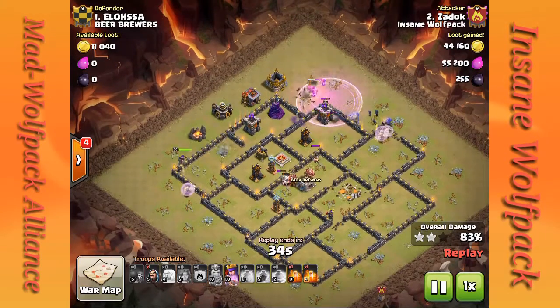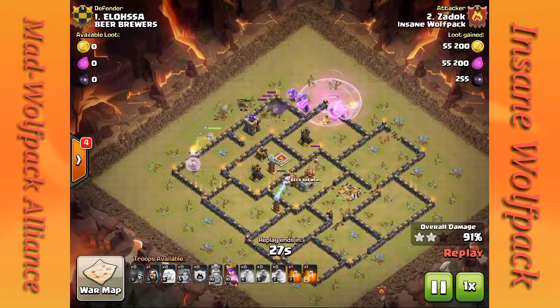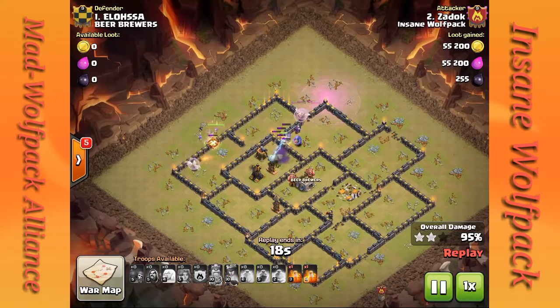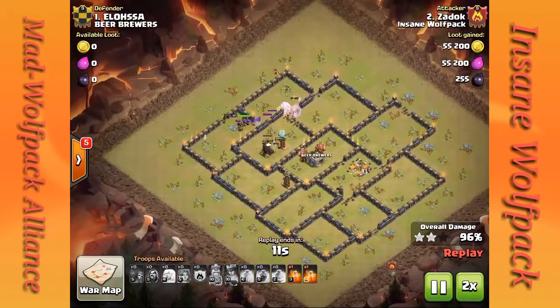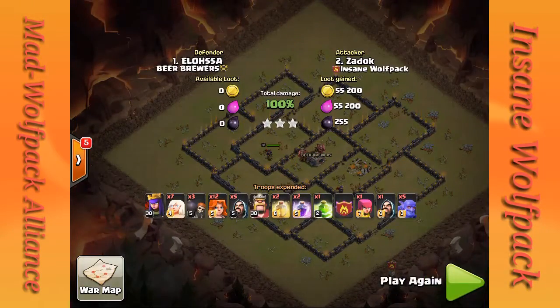The queen is still making her way around — she's doing just fine. Got a couple of Teslas and air defenses to worry about, because when you do this type of attack you want to do your best to protect your healers. If you don't, this attack will be worthless. He's just got that last Tesla, and that is a 3-star on the number one. Nice job, Zadok.